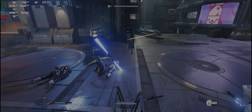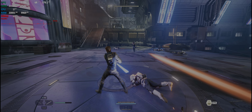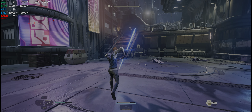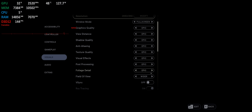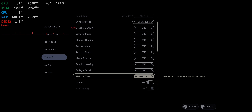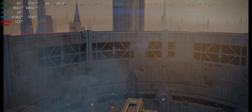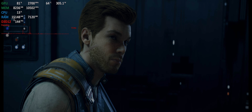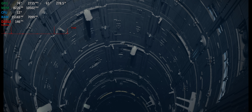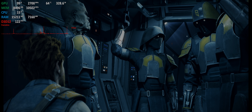There is a FOV adjustment but it is not a slider — it's just options choosing between default, wider, or widest. On 21:9 the wider option is perfect, while the widest is a little too much and should be used for even wider screens. Just like the first game there is HDR support, but this time it is definitely much better than the first one. I could never get the first game looking perfect, but this one is a lot easier to adjust and definitely looks a lot better than Fallen Order.